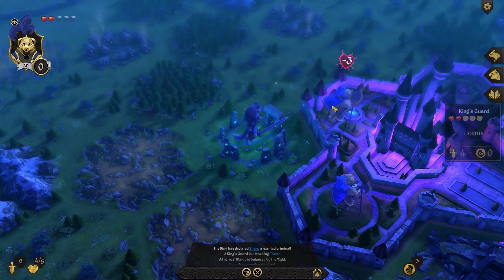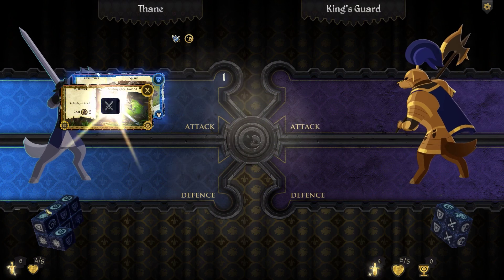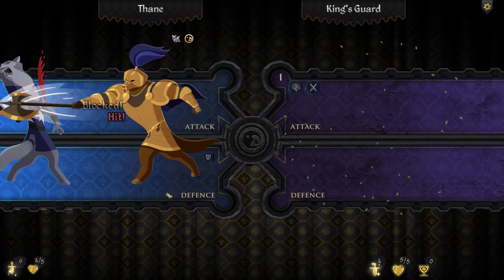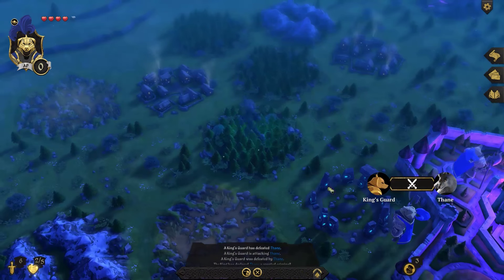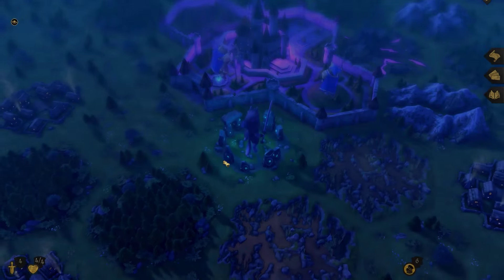Combat ends — he took three damage and I took nothing; he has two health left. A second King's Guard attacks me too. The combat goes faster this time — I took two, he took one. Because he attacked and I lost, we got pushed around. I'm also wanted by the King's Guard because they think I have the poppet. And now that moves us on to the second tutorial — the Rat character. I'll decide afterwards whether to split it into two parts.